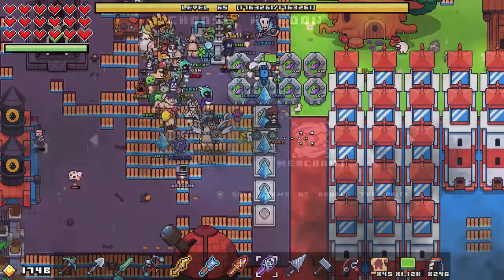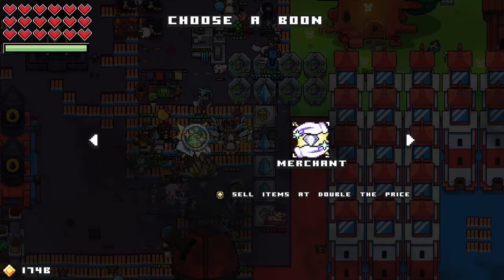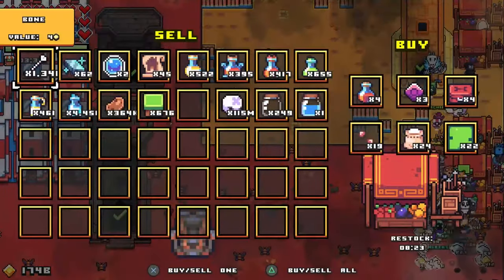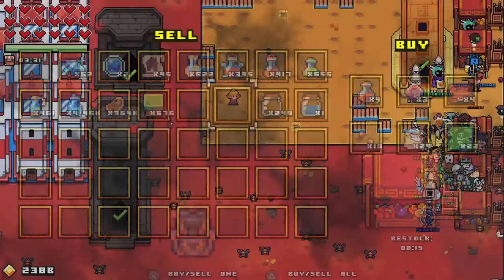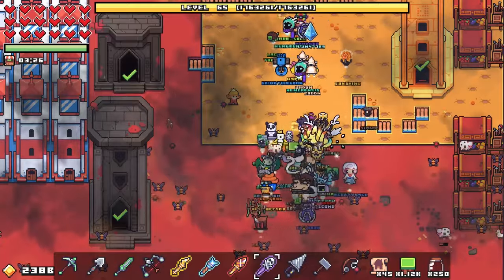Now we're going to go over to our shrines and look for the boon called Merchants — it's going to double the price of the items we sell. Now we're going to go to the market and sell all of our bones and great skulls. As you can see, with just that little bit, we're at 2.38 billion.